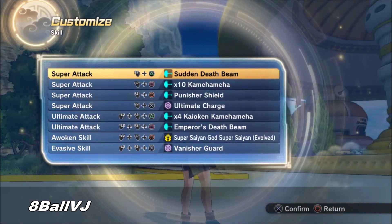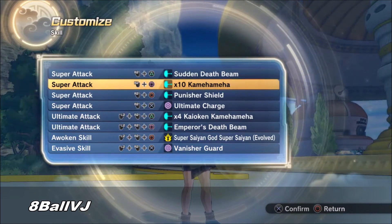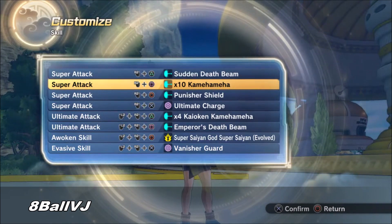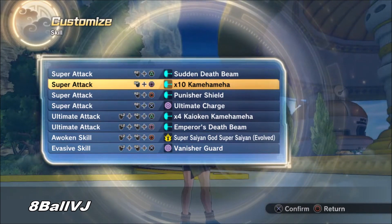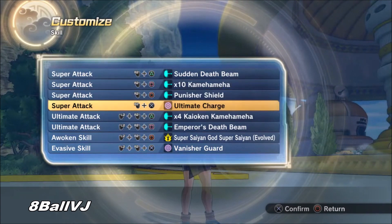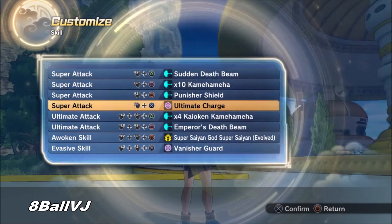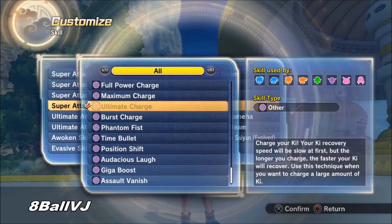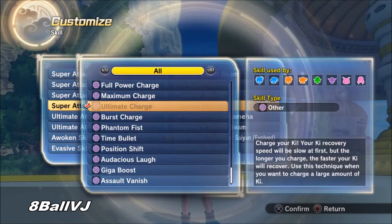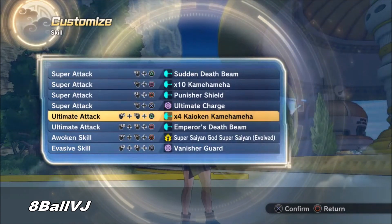Punish Your Shield — you guys have to put that on if you have the DLC. If not, I can make a video on a non-DLC skill set. Kamehameha Times 10 is the strongest ki-blast super, so why not throw that on. For charging, use Ultimate Charge if you have it, or Burst Charge for real fights. If you don't have either, just put on Maximum Charge.